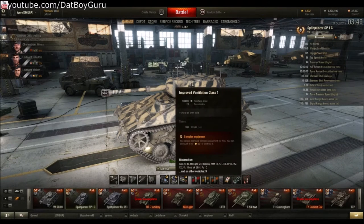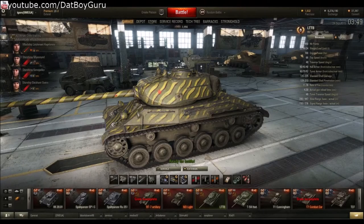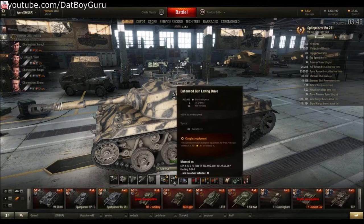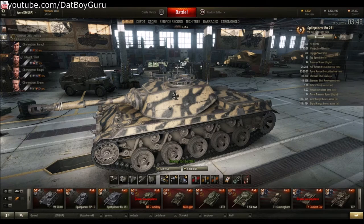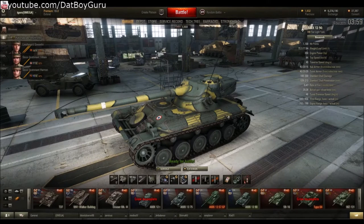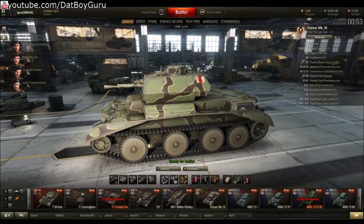A competitive light tank setup often uses three of these five equipments: optics, vertical stabilizers, vents, gun laying drive, and rammers. You can only use three because you have only three slots. 90% of players will use a combination of these five. In my aggressive scout I like to run a rammer, vertical stabilizers, and optics. For French light tanks which are autoloaders like the AMX 1390, you can't take vertical stabilizers and rammers, so I go with gun laying drive, vents, and optics.